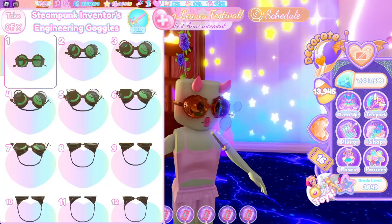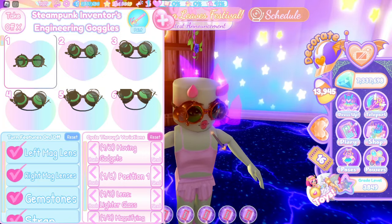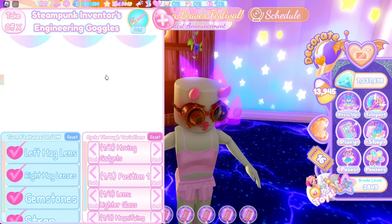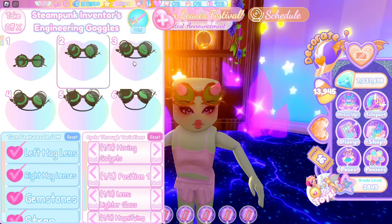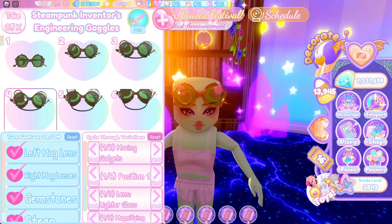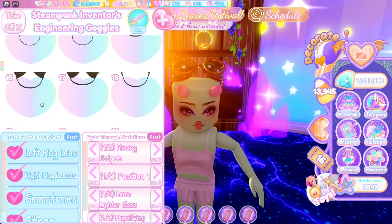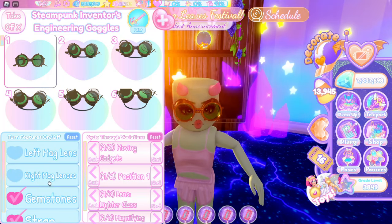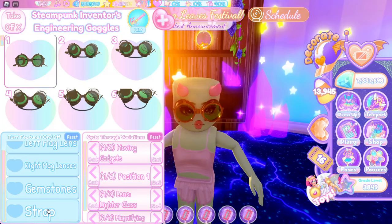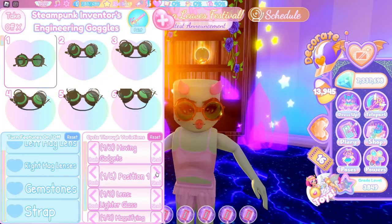Next we've got the goggles for 7,500. Wow — okay, I can see why that's the price! I didn't expect that. It has 21 toggles which is quite good. You can have them on top of your head, in my horns, pointed out a little bit, or resting on top of your head. You can toggle the left magic lens, right magic lens, gemstones on or off, and the strap around the face.